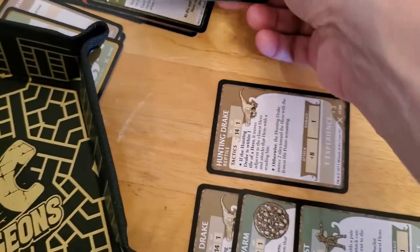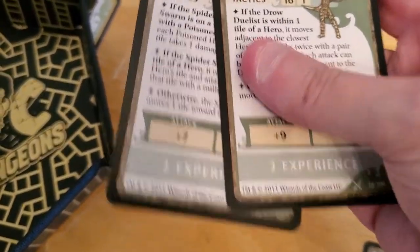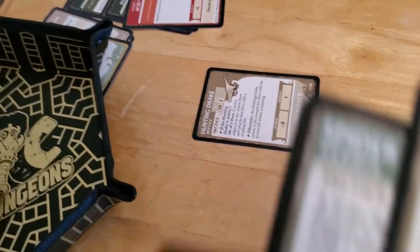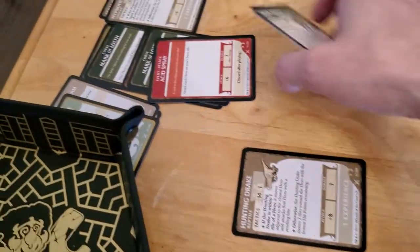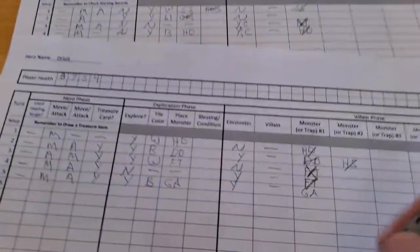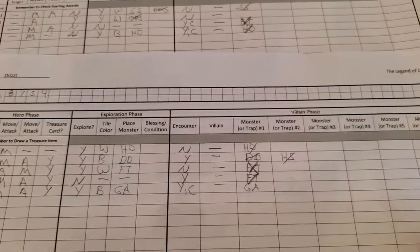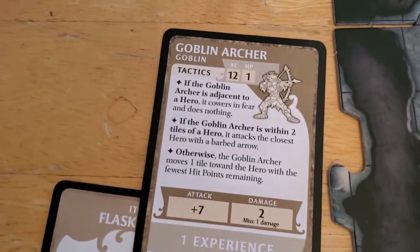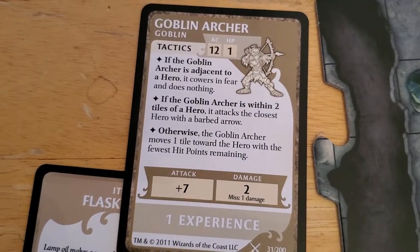We spend that experience — this pile of experience is gone. So we've got two, two, two, two, and one for five. We had an encounter but we canceled it. Now the goblin archer will activate. If it's adjacent, it's not. If the goblin's within two, it is. It attacks the closest hero with barbed arrows — does damage either way.